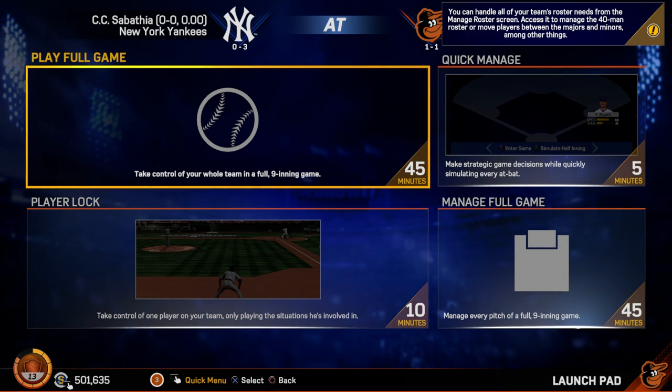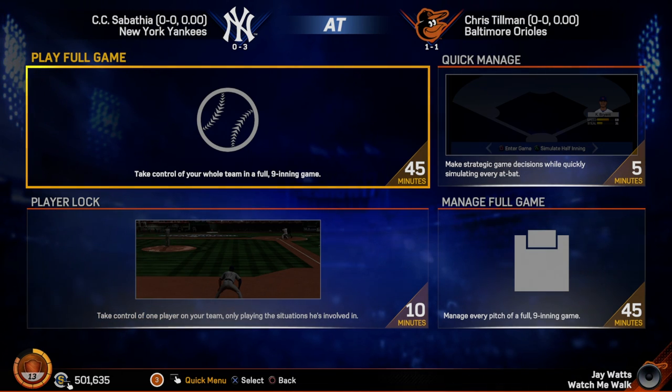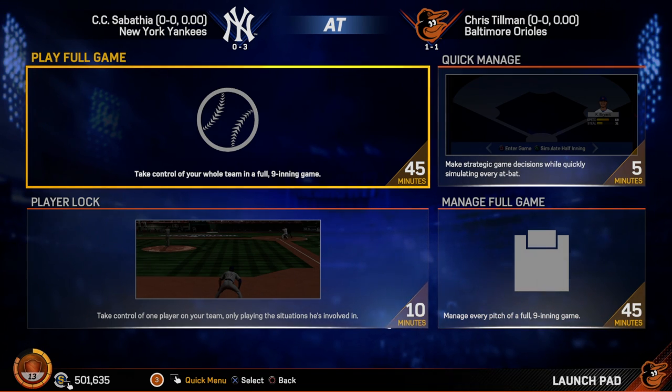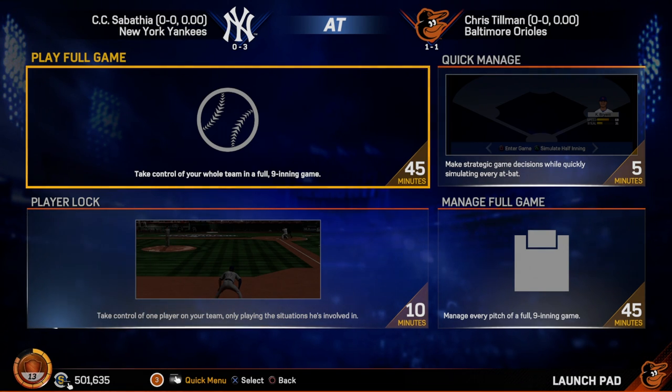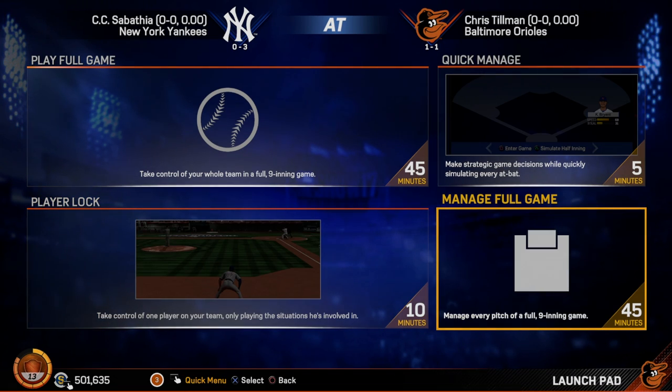We are in the Franchise Mode Launchpad screen, which is completely new — we've never had this before. We think Launchpad is going to be a really awesome way that lets people control what type of game they want to play. We have the Playful game, which has always been there — it's about a 45-minute experience. We have Player Lock, which has been in the game for a few years. It allows you to play one guy's at-bats and fielding opportunities, or a pitcher's pitching opportunities. So if you want to use a starter and just be as that starter, you can do that in Player Lock, and it's a 10-minute experience.